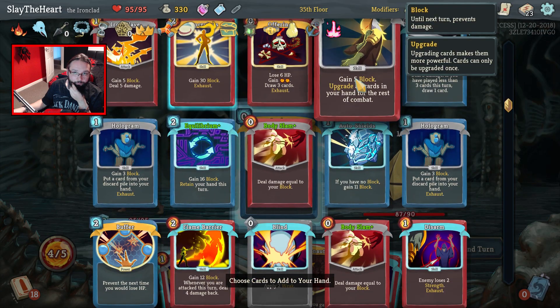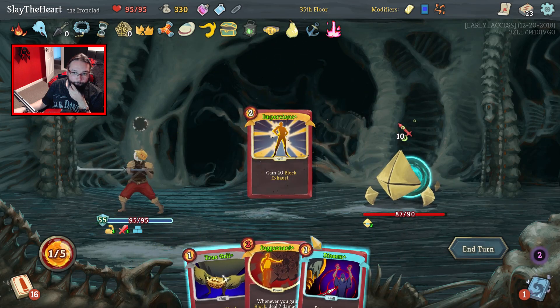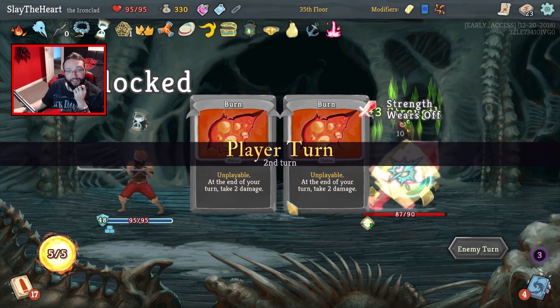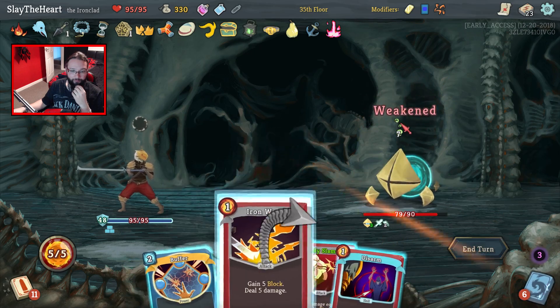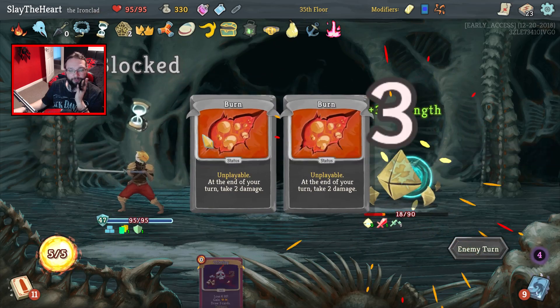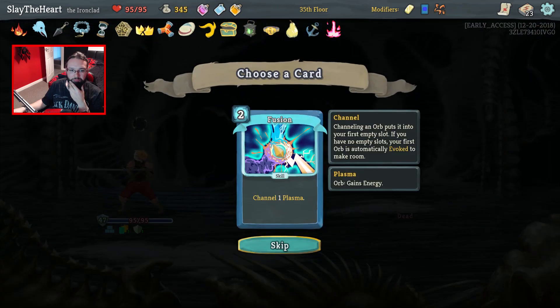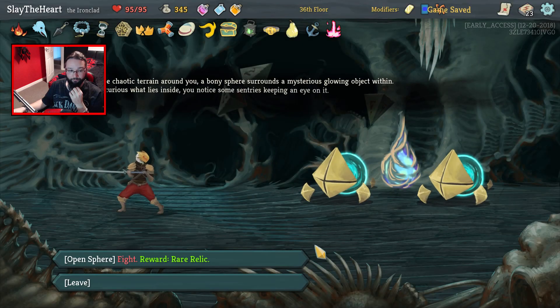Impervious, Armaments — why the hell not. There you go, get weakened. We don't really need the Barricade with how this is going — it's insane. There's a blind for you, Iron Wave. You play everything — you've got no hope, not a chance. Has stone calendar even had a chance to proc yet? We don't need the energy.